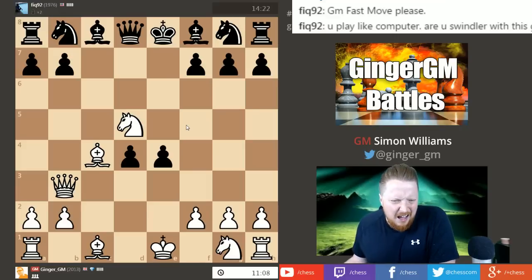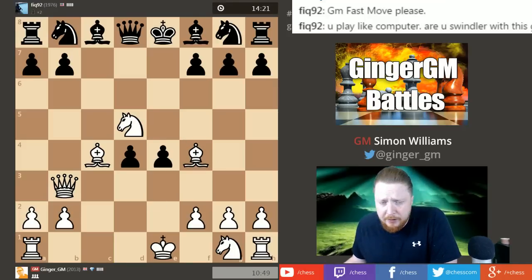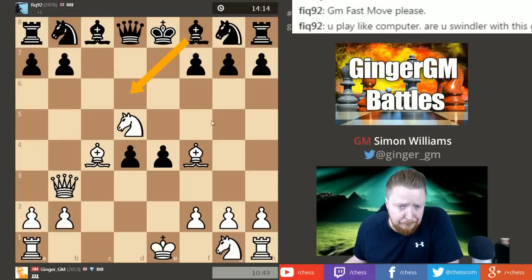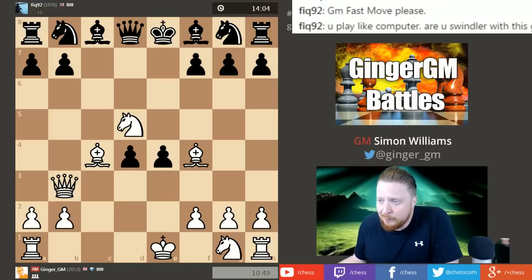Bishop f4 looks very natural — it's a simple developing move that brings another piece into the game and threatens knight c7. I think he has to go bishop d6, which is only made to stop my knight coming in. I've got four pieces developed; he has zero. That's the idea of this gambit. Now I'm thinking about queen to g3 — quite an intriguing little move.